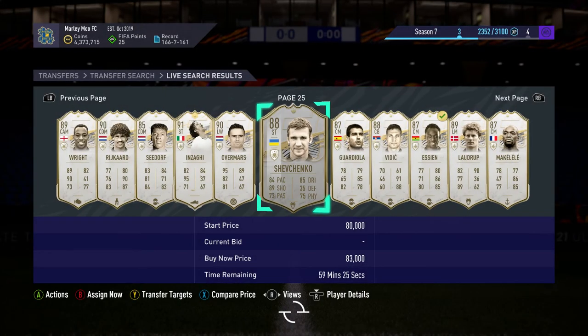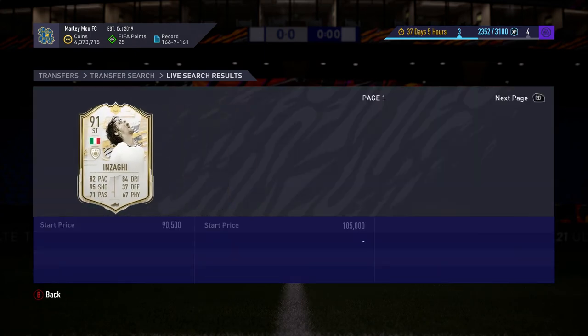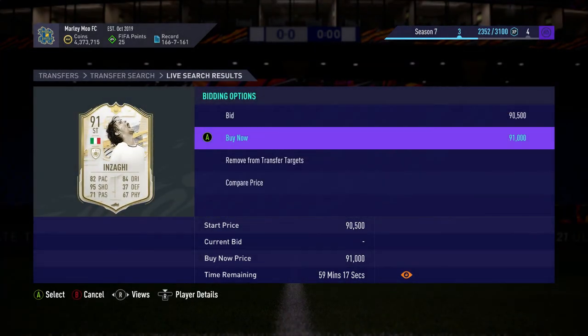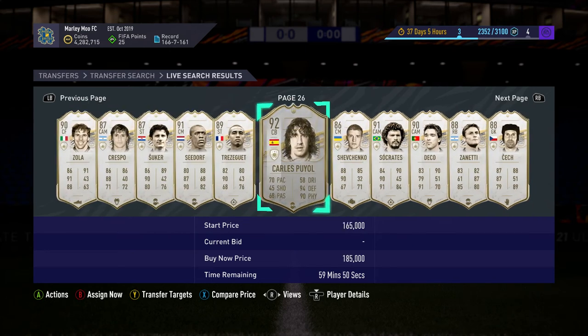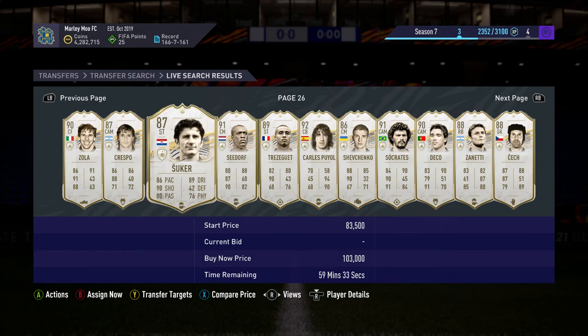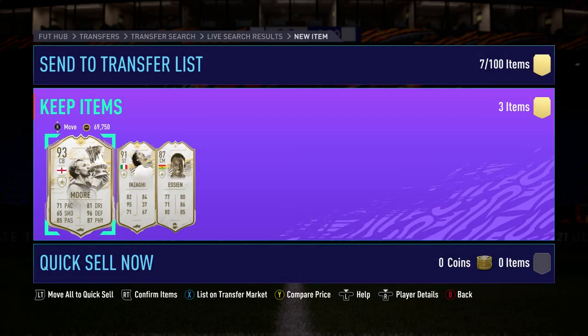I'll list In Zagi up for 91 - we'll get at least 99 for that. It's not an insane deal but it's a bit of profit. That's the end of the search guys - I can't go any further now. We're going to go and list them up now - this will be the end of the video.